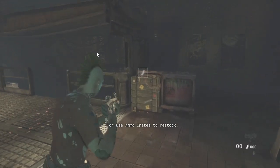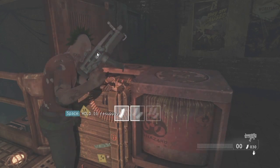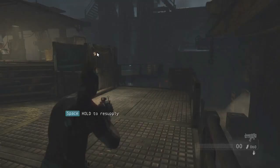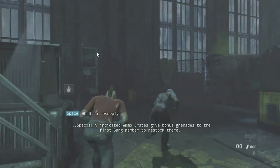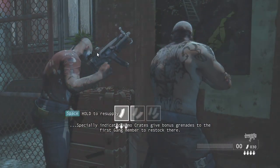Use ammo crates to restock. Specially indicated ammo crates give bonus grenades to the first gang member to restock there.